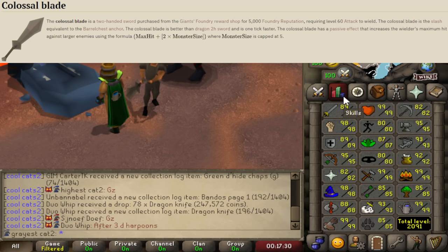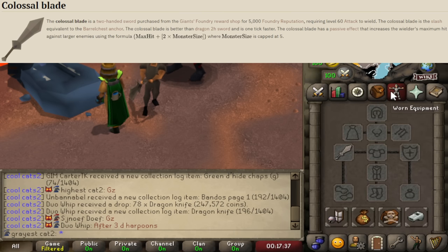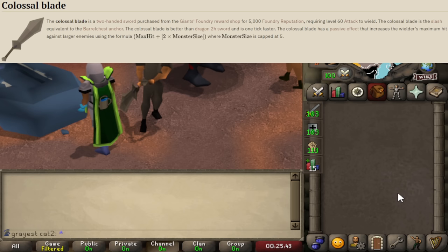The Colossal Blade is a tier 60 weapon, requiring 60 attack. It has a very special effect where monster size increases the max hit, up to a 5x5 monster. Every size of the monster increases the max hit by 2, capped at plus 10 for a 5x5. It also has an attack speed of 6, meaning it attacks every 3.6 seconds — faster than a Godsword and faster than a Dragon 2H, which is also a level 60 attack weapon.